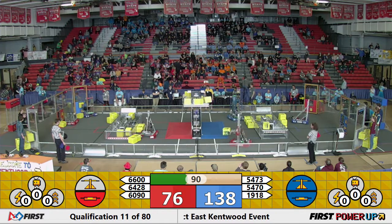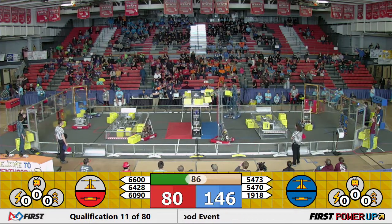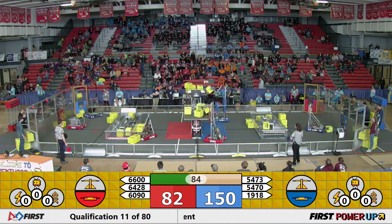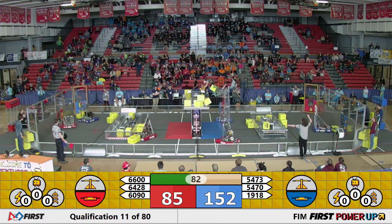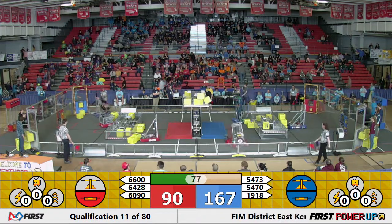60, 90 is trying to compete against them as well. We have 54, 73 down on this end. They're trying to fill their vault with cubes, but it looks like 60, 90 places a cube and they're going to pull it down. NC Gears is going to pick up a cube, and they're going to take it back from them.